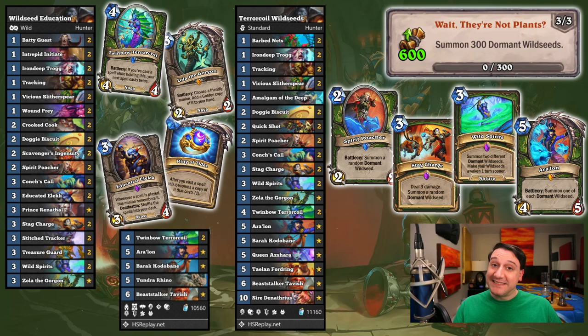Summoning 300 Dormant Wild Seeds is a major task and will take quite a few games. But it's a ton of fun to summon 4 Wild Seeds, with a couple waking up right away, from a single Wild Spirits after a Twin Bow Terrocoil prepares for the board swing. Zola often gets an extra Errolon or Spirit Poacher, but she can be used on a Spirit itself in a pinch. Queen Ashara's Ring and Educated Elix are a decent way to cast a few extra Wild Seed Generators as well. While it does take quite a few games to knock this out, it didn't really feel like a major grind.